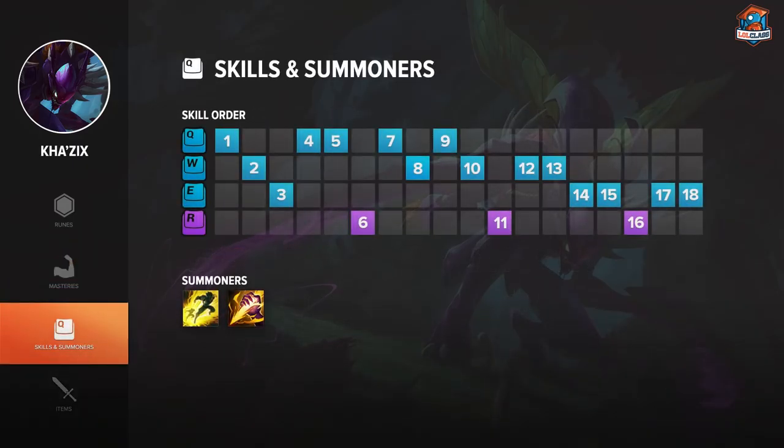On Kha'Zix, you want to start with Q to get as much damage as possible. Then you take W so you can heal back up while taking jungle camps and also for damage. Then you take E — basically just for the ganking pressure, and also because if they find you and you're really low, you can always jump away. Then you max Q for the most damage, max W second, and E third. Since Kha'Zix has his ultimate evolve mechanics, the first time you press ultimate at level 6, you also want to evolve your Q. Then you want to evolve your E, and then evolve your W.